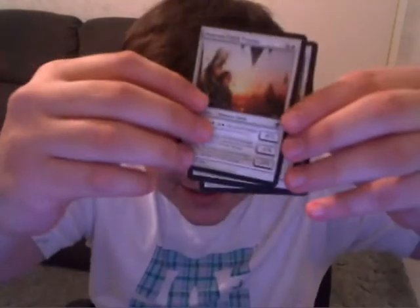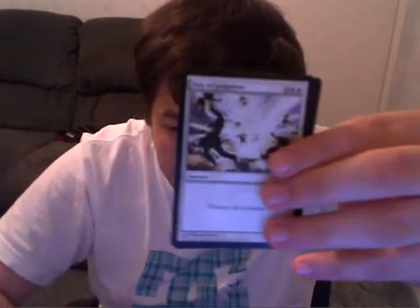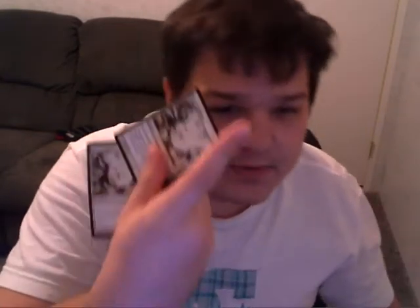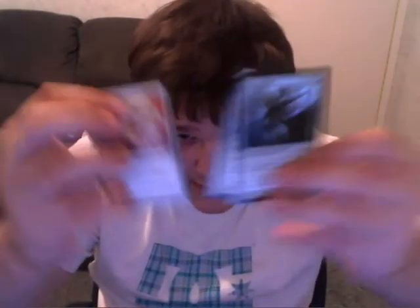I'm going to start with standard stuff, and then move on to older stuff. So, standard white: we have Kemba, Heldrum Fjord Purus, Near-Death Experience, another one, Phyrexian Unlife, two Day of Judgments — one is from M12 and one is from Zendikar — Core Duelist Promo, Archon Redemption, and Celestial Metal.